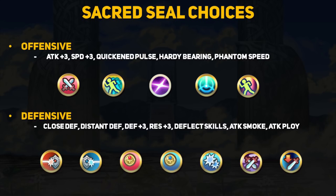Joshua is pretty free to use whatever sacred seal he wants. I think it's still important to pick a synergistic one since stuff like double Close Defense is insanely powerful. Quickened Pulse can be used with his cooldown reduction weapon for some interesting strategies and Joshua could probably be a good user of Hardy Bearing since I don't think he needs Desperation or Vantage if you don't want to use those skills. Phantom Speed works with his built-in Windsweep, although I personally can't say it's the best use of the sacred seal slot.